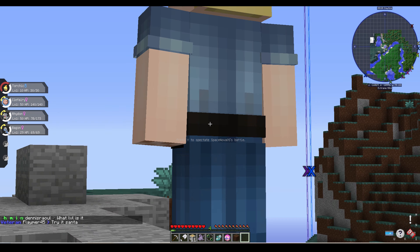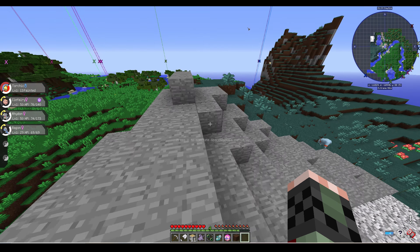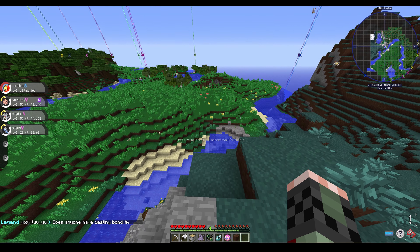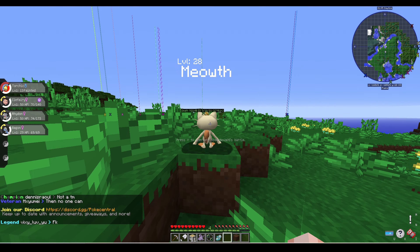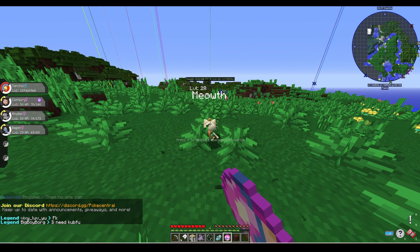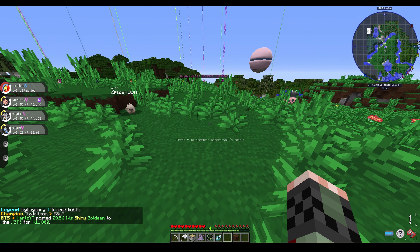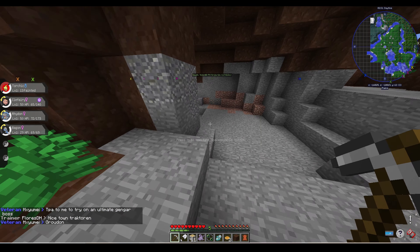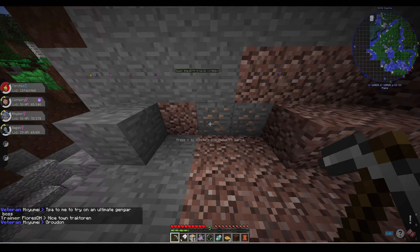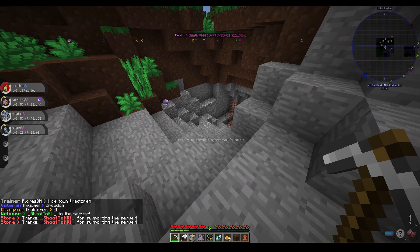Now it is day 5. I saw a cop trainer and decided to beat him. After I beat him, I saw another trainer and beat him too. Then as I was walking away, I saw a Meowth — one of my favorite Pokemon — so I decided to take the ball I just got and throw it at him. Unfortunately, I was one roll away from catching it. Nearby, I found a mine so I decided to go into it and start collecting some iron, coal, and other resources. There was also a Master Ball loot there, and I got a pair of Wise Glasses.